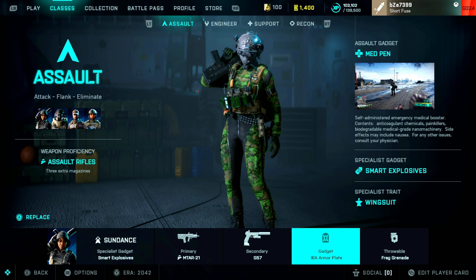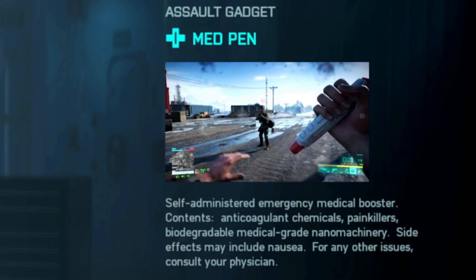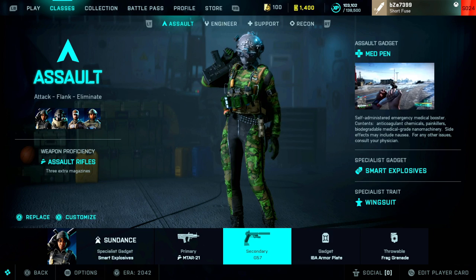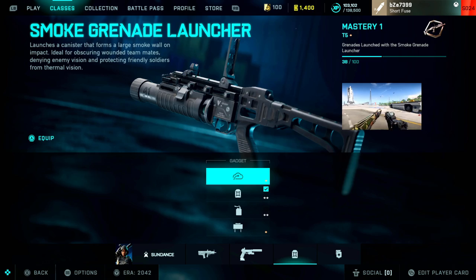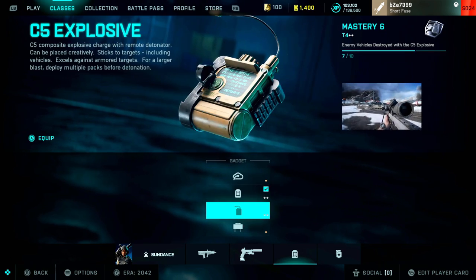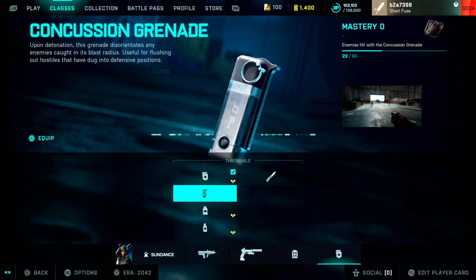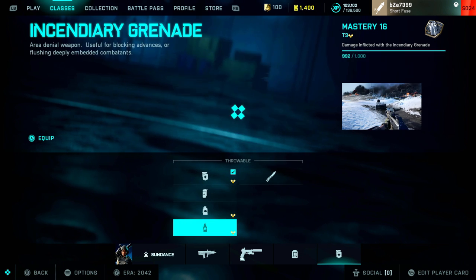The class gadget is the medpen, which allows you to heal once if you take damage, and you can resupply it from an ammo crate. Other gadgets include the C5, the smoke grenade launcher, and a claymore. Throwables include the concussion nades, the fragmentation grenade, incendiary grenade, the smoke nade, and the throwing knives.